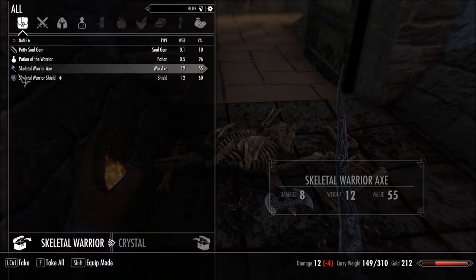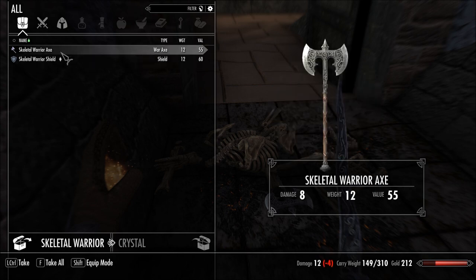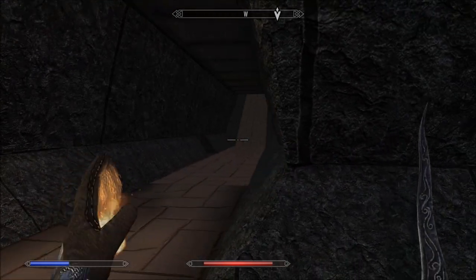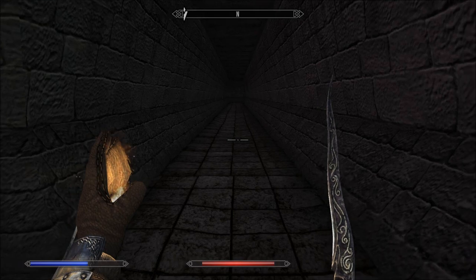I'm like, I'll turn undead. Nope. Petty Soul Gem, Potion of the Warrior. One-handed weapons. I'm avoiding all this heavy stuff. Huge dungeon — got it.